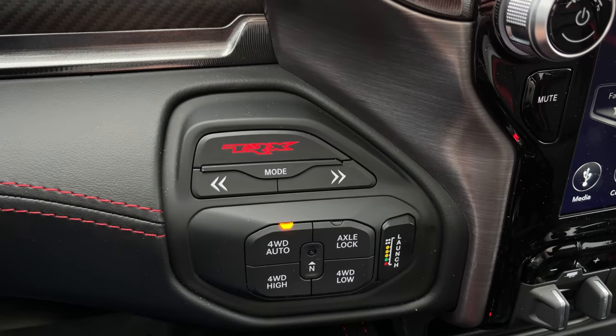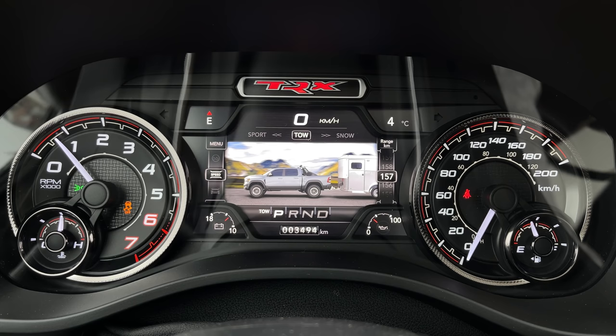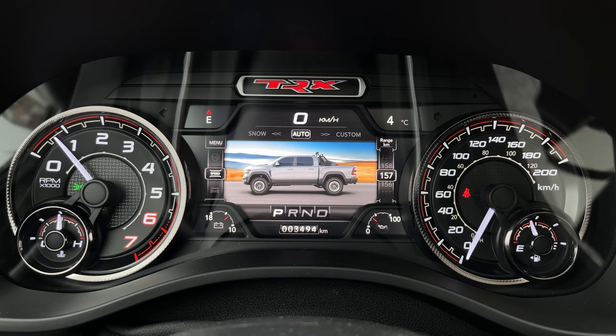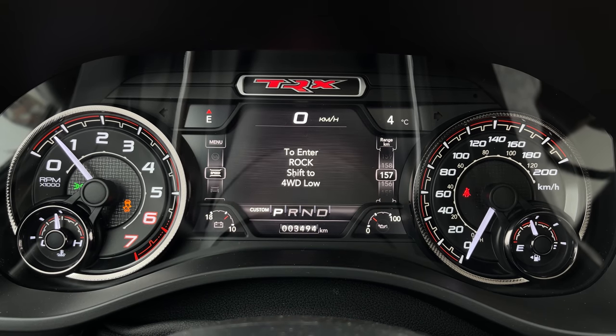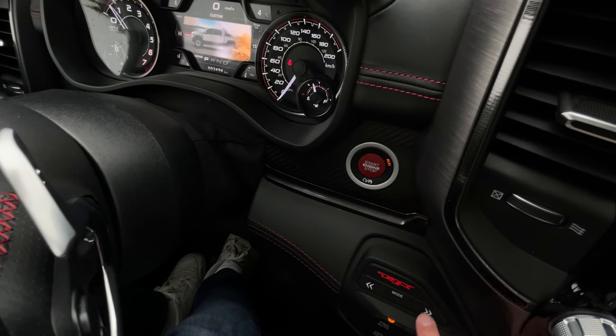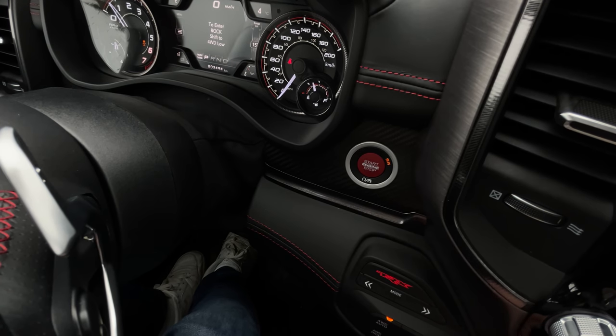For drive modes, you press this mode button below the TRX button — which is a cool button to have — however, they are all laggy to get into. We have tow, snow, auto, custom, mud and sand, rock, Baja, and sport. It's not easy to get from mode to mode, and they didn't put the easy modes together. It's not like normal, sport, comfort — they throw snow in the middle, so everything's changing half the time.